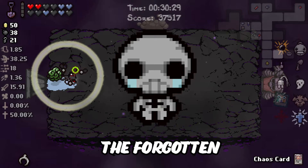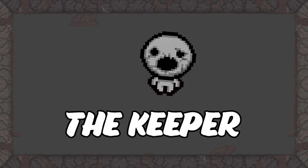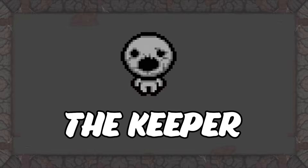The Forgotten does not have any starting items that can be unlocked. The next character is the Keeper. The Keeper is one of the three hardest to unlock, not because of complicated steps, but because all you have to do is donate 1000 coins to the greed donation machine. The challenging part is you can only hold 99 pennies.